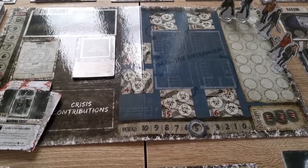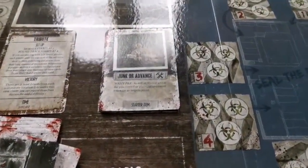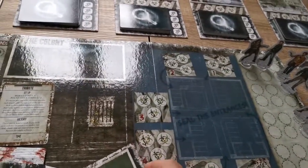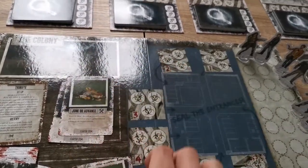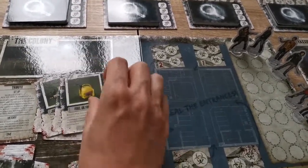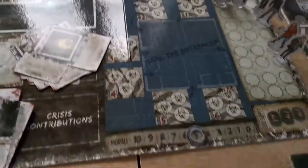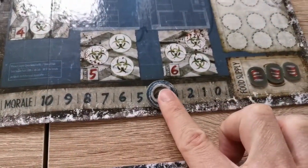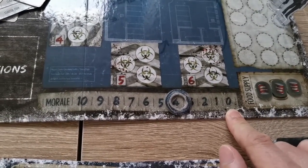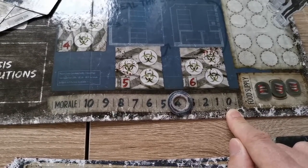We also must check the waste pile. For each ten cards in the waste pile, morale is lost. Counting now: one, two, three, four, five, six, seven, eight, nine, ten - morale goes down one. The moment morale reaches zero, the main objective cannot be completed and gameplay ends, though you can still win your secret objective if you completed it before morale hit zero.